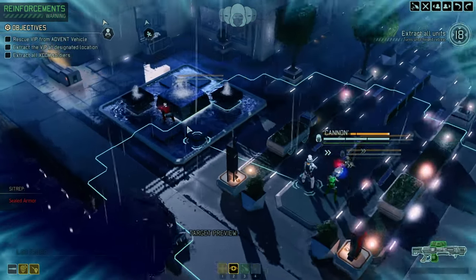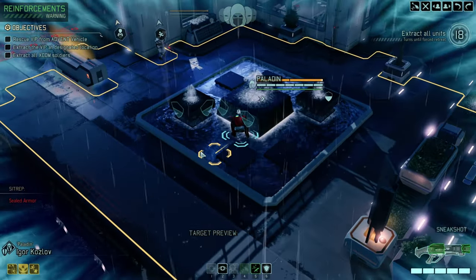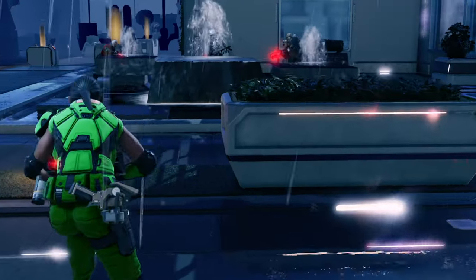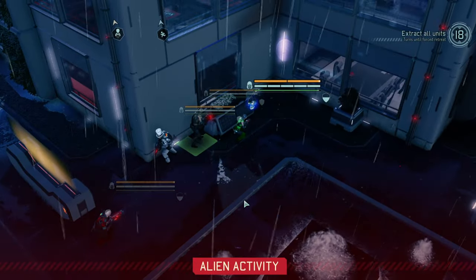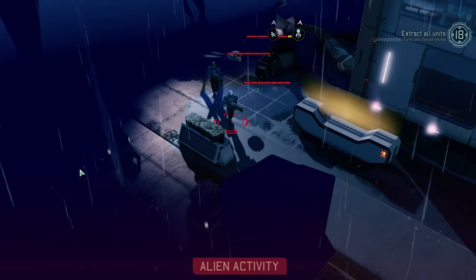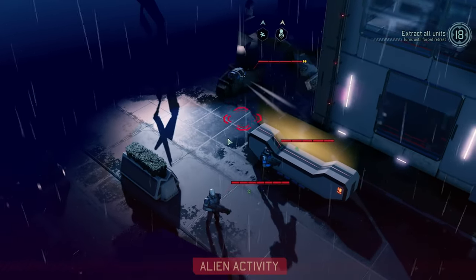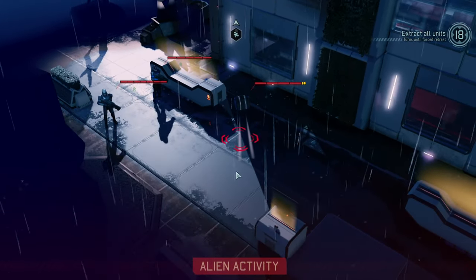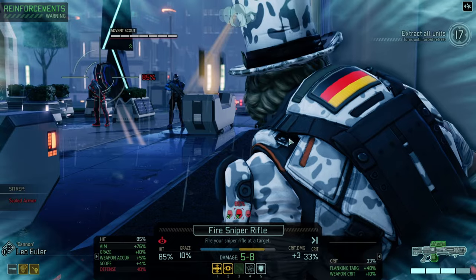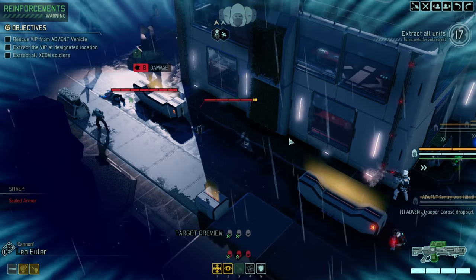Let's start to get the high ground and take it from there. We don't need to sprint after this turn, but I like to double move on the first one just to get into a good position — might be worthwhile to engage with these guys. All right, let's go — one down, thousands to go.